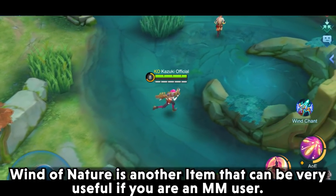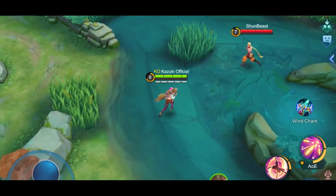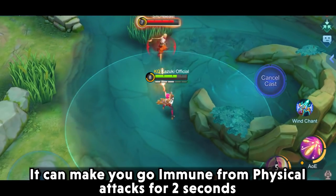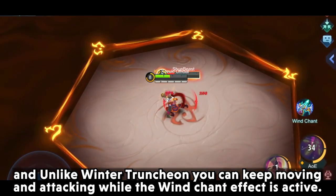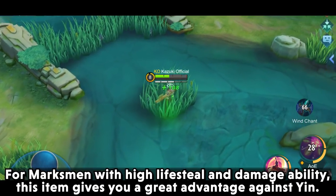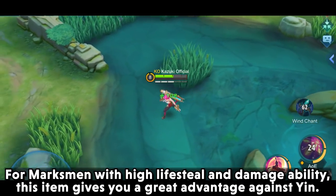Wind of Nature is another item that can be very useful if you are a marksman user. It can make you immune from physical attacks for 2 seconds, and unlike Winter Truncheon, you can keep moving and attacking while the Wind Chant effect is active. For marksmen with high lifesteal and damage, this item gives you a great advantage against Yin.